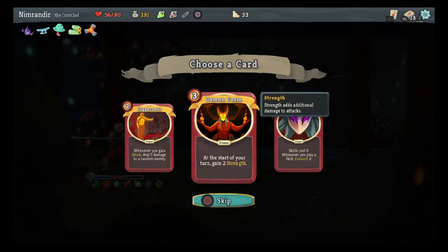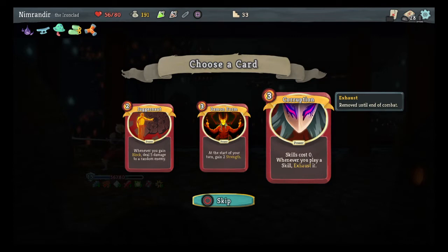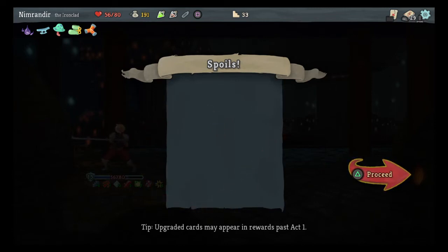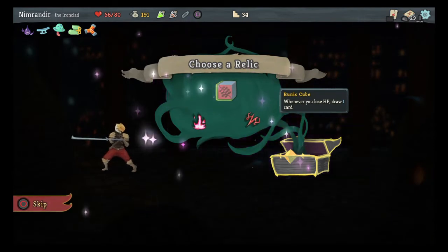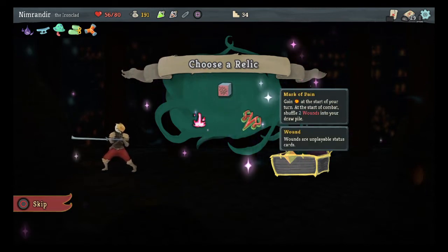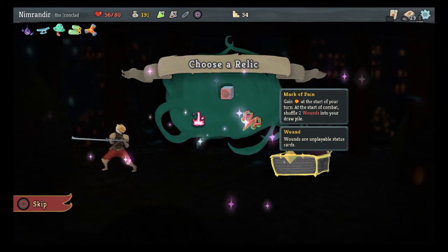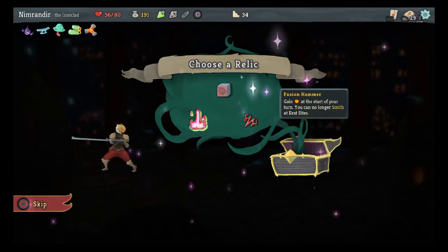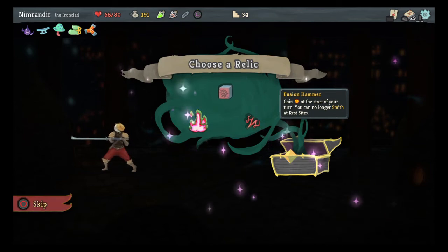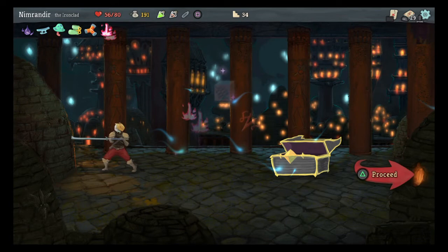So I made it. Demon Form: at the start of my turn, gain two strength — that is extremely powerful if you're able to pull it off, because your strength just keeps climbing. That seems tempting — you know, pull my Devil Trigger. And I have a chest — don't skip the chest. Whenever I lose HP, draw a card. Gain energy at the start of my turn, but I can no longer smith. No longer being able to upgrade seems like a problem, but built-in energy is also really good. I'm gonna gamble on the Fusion Hammer — I may regret that.